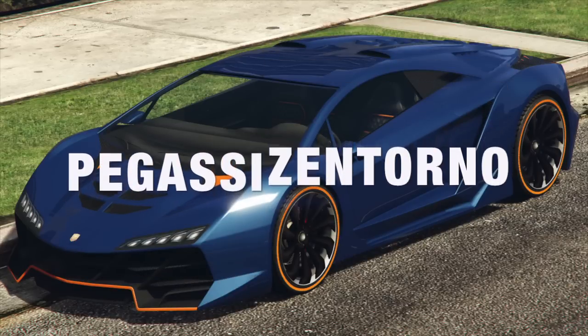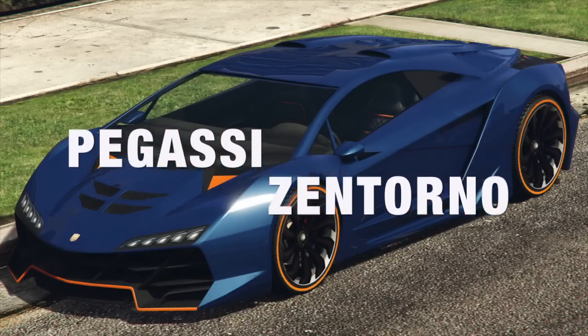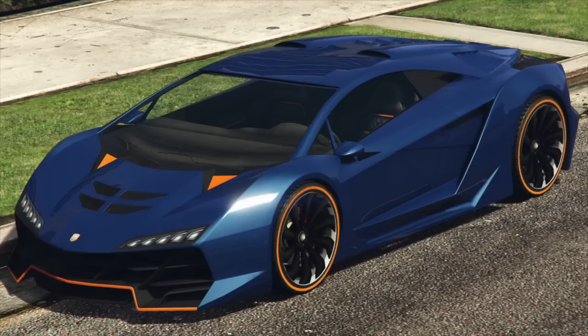Our first supercar location is a Pegasi Zentorno. This car comes almost fully customized when you find it and it comes in two colors: white with a green stripe or white with an orange stripe. There are three different places to find this car.